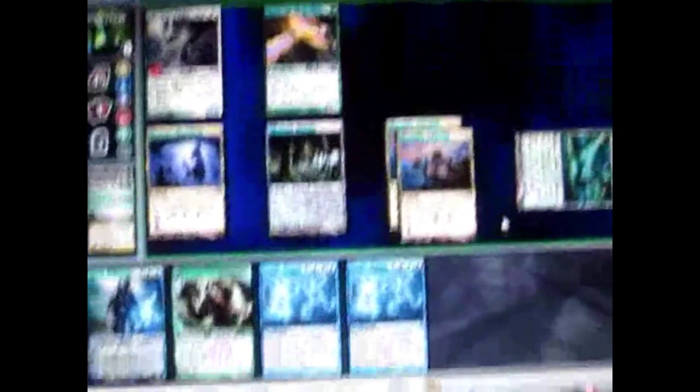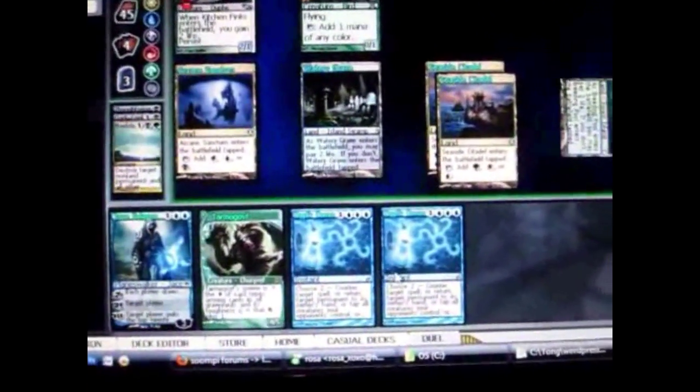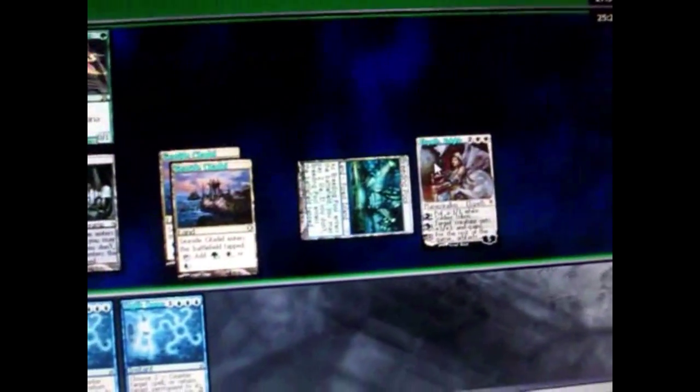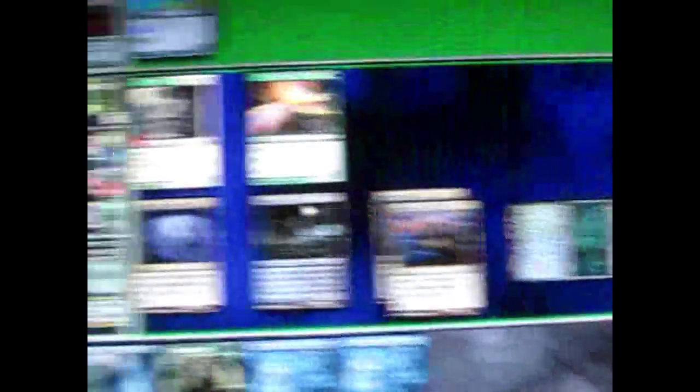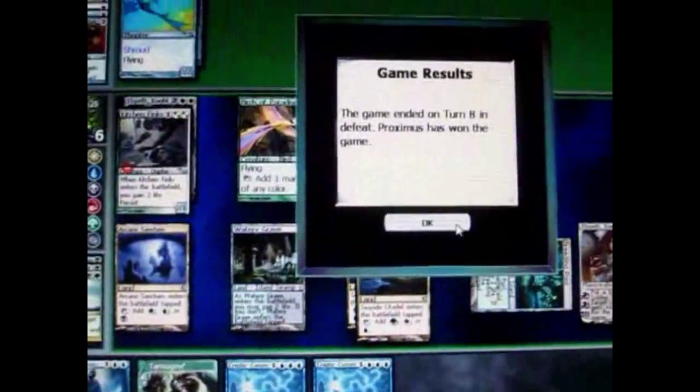He's not doing anything that turn. My turn, I play a land — it's tapped. I'm going to save these cards in case he has a counterspell. I'll do the same thing again — give my creature plus 3, plus 3, and attack. It looks like he conceded the game.